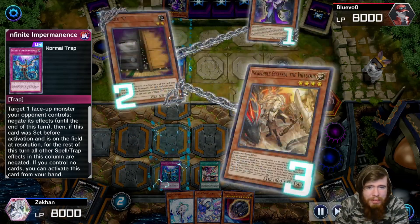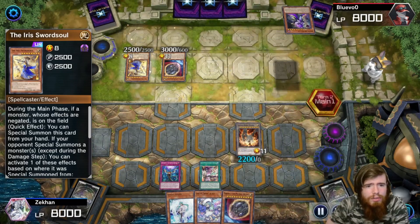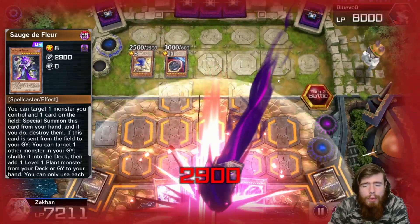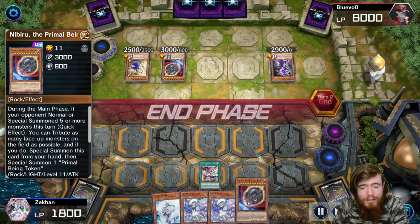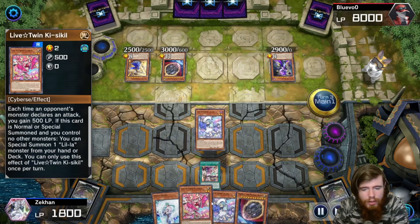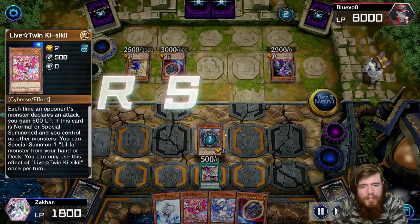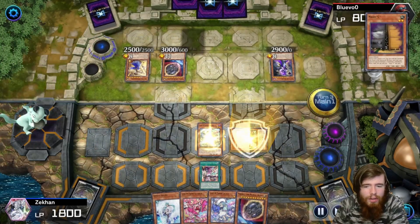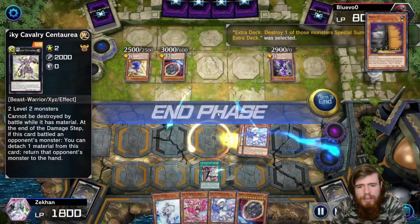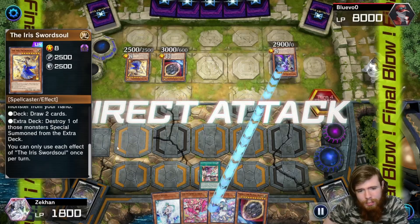Our opponent summons Iris Swordsoul off Ecclesia — very interesting — and Siegen comes out too. He passes back. It's a rough situation but we have our starters. We summon and try to play, but our opponent uses Maxi, putting us in a rough spot. We're forced to summon Sky Cavalry, which would typically let us summon Zeus, but we get popped by Iris Swordsoul. Unfortunate — what are you going to do.